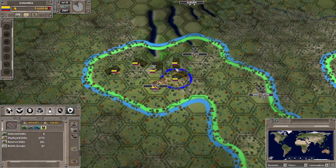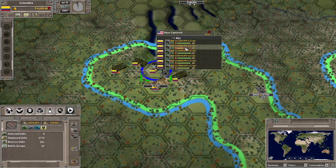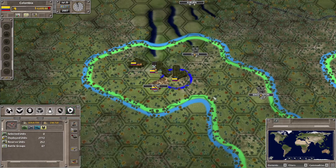We managed to capture Elmira and then we have a massive amount of troops here that need to be pulled back to be sent for repairs, because they are not good for fighting right now.